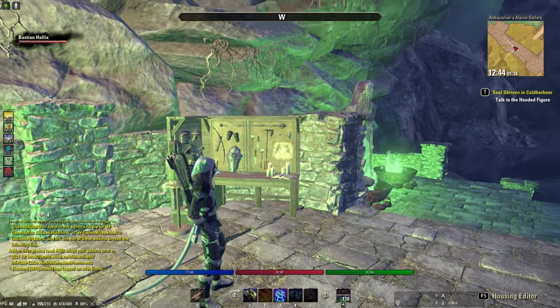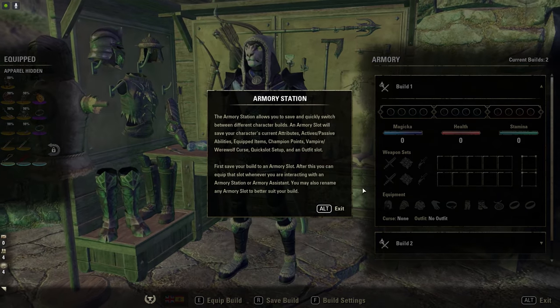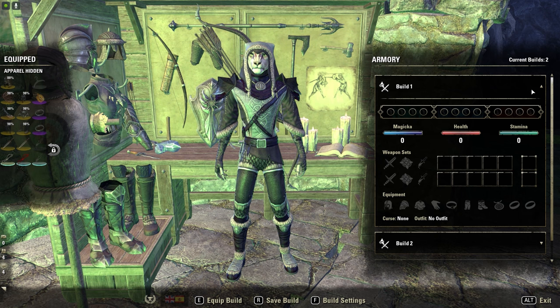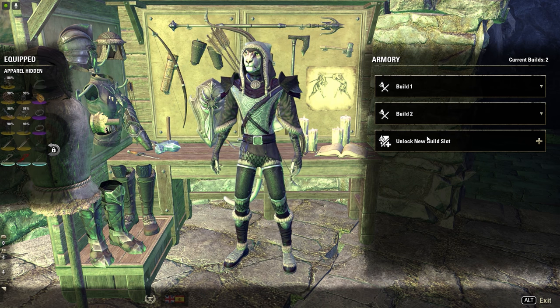Una vez colocado en alguna parte de la casa, si venimos al Armory Station por primera vez, nos saldrá un anuncio y veremos esto: Build 1, Build 2, totalmente vacías, y un Lock New Build.